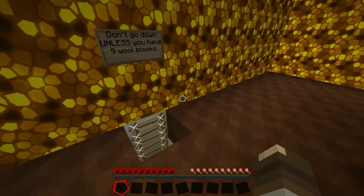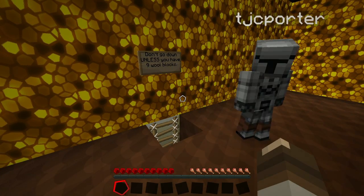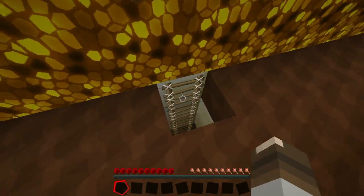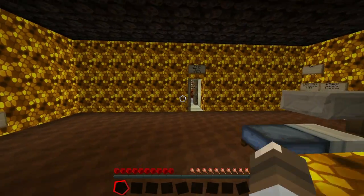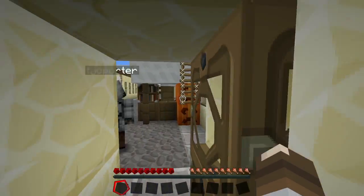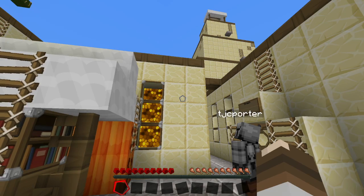Just over here you can see the ladder to go down, which has a mine cart to go to the next area. So this is pretty typical of adventure maps — you have to collect all the stuff and then go on to the next area. It does say play on peaceful so it is mainly a parkour map rather than an adventure map.